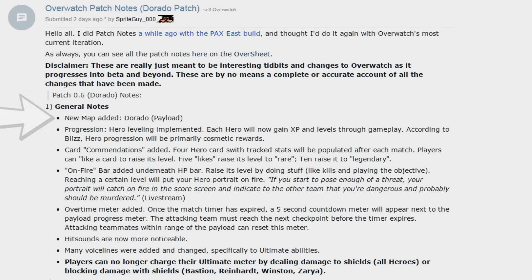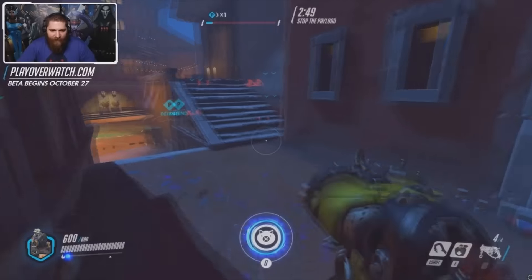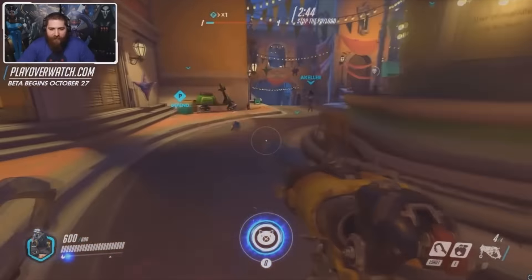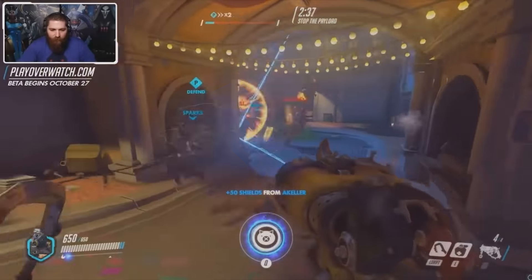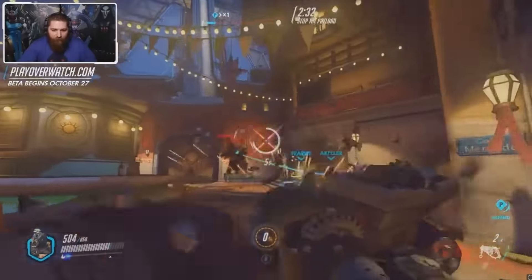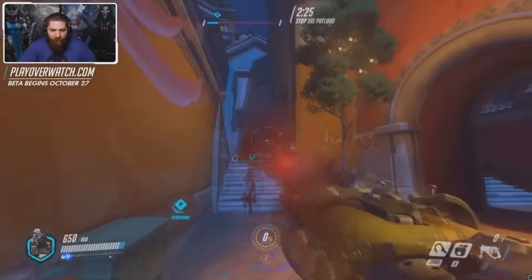First off, starting with something concrete, we have a new map called Dorado. On the pre-beta livestream about a week ago, borrowing some footage here from Eloheim, this was the first map that was played. It is a map set in Mexico and it looks awesome. The pinatas and the lights give it a really festive, unique feel. It is another payload or escort style map with teams taking turns at attacking and defending, which I really like. The idea of switching sides from attack to defense really instills the importance of swapping which hero you're playing at the end of rounds or even during the game itself, and that makes getting good at multiple heroes a really big part of the game.